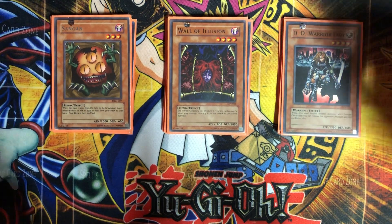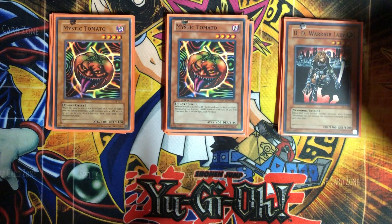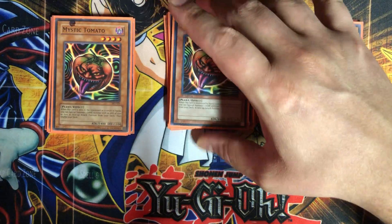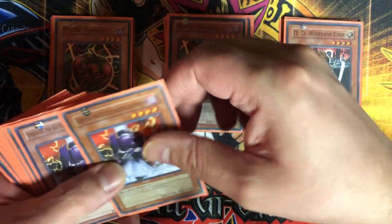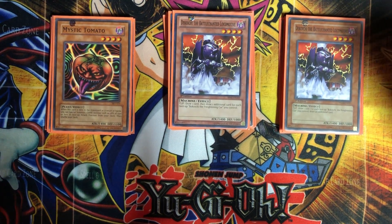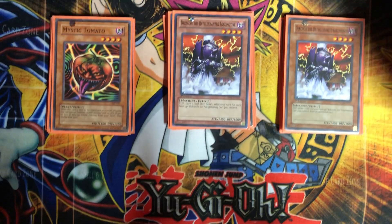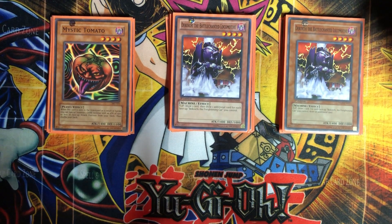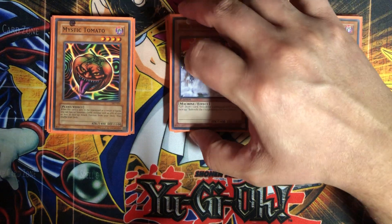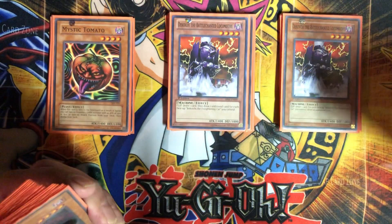Since we're playing darks, we have two Mystic Tomatoes — same concept, either pull out Wall of Illusion or Sand Gan, whatever you need. We're also playing two Dacochis. I threw these in because I needed some extra dark monsters and a way to draw more cards. I originally thought about Sillva Warlord of Dark World to use flip effects repeatedly, but it was a space issue. These will draw your cards and help you get your Mind Crushes faster.